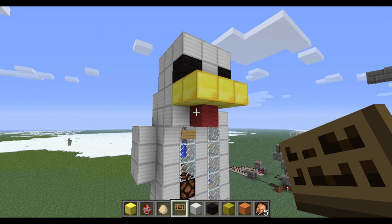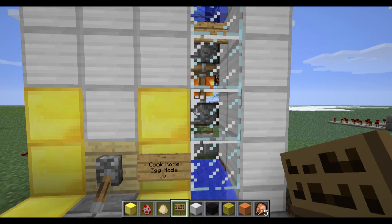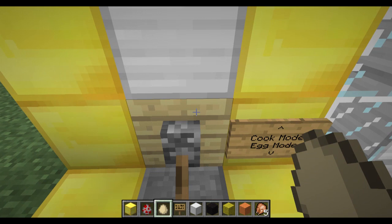It's got everything - an egg mode, a cook mode. This is an egg farm, a cooked chicken farm, and a breeder, guaranteed not to cook up any baby chickens, because baby chickens won't drop any feathers or cooked chicken. Here's how it works: to load it up you just toss some eggs in there.